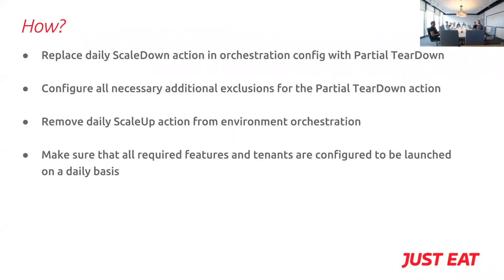How to use it: it's a few simple steps to change, but some troubleshooting might be needed afterwards. First, you need to replace your daily scale down with partial teardown. Instead of scaling down ASGs, you will get stacks deleted. If you want to keep something running — like an RDS feature where you care about the data — you can add it to the exclusion list. It supports exclusions just as the original teardown does.